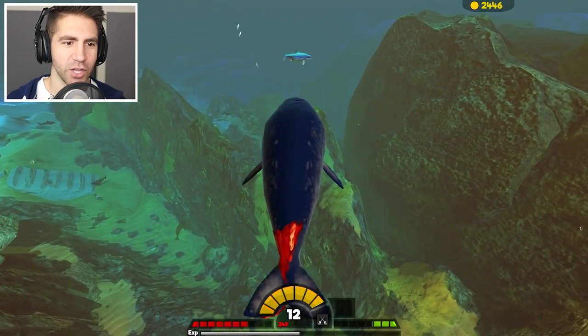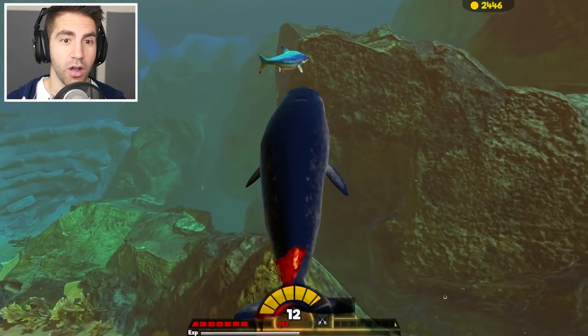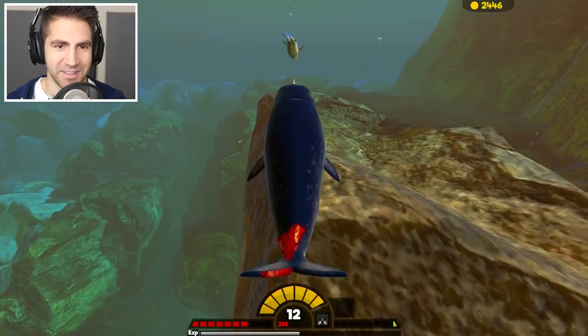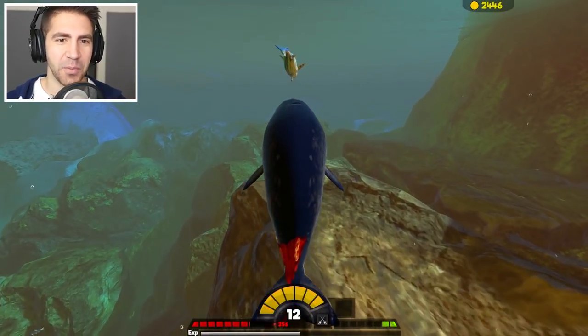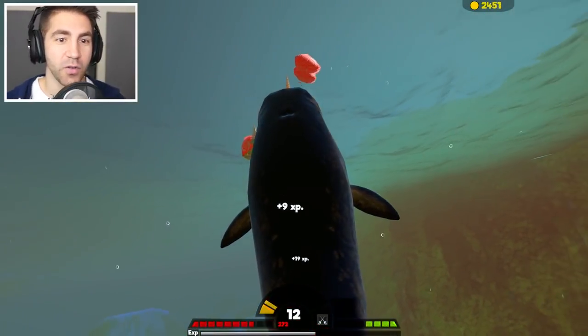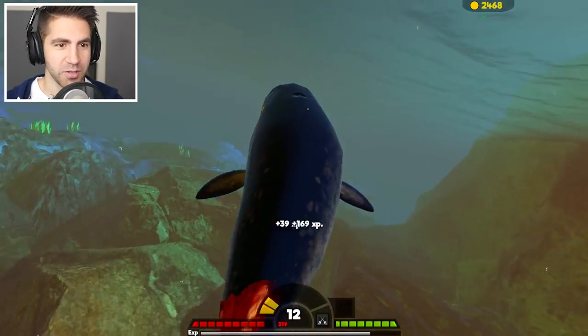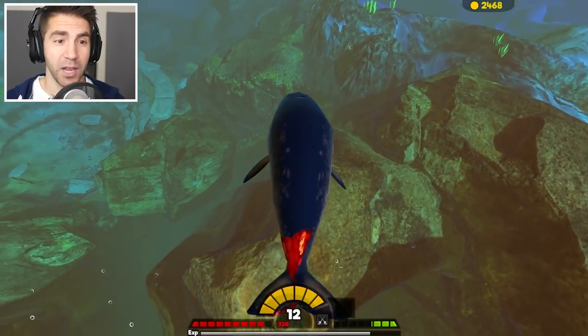How about an ichthyosaurus? Do you think we can take one of these guys out? He's running away, he's scared. One hit. I can't even catch him — I launched him too far. We got him. We're level 12! We could probably take out those belugas now, some killer whales maybe — not that big one though.